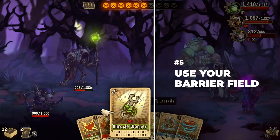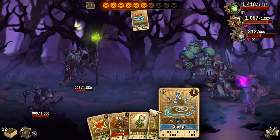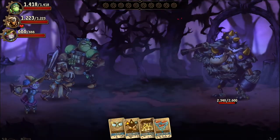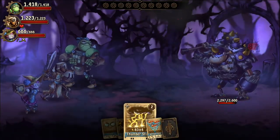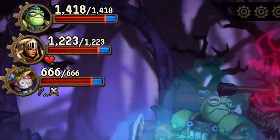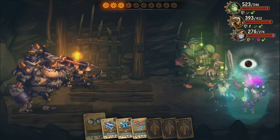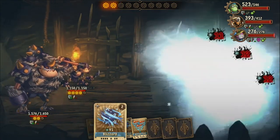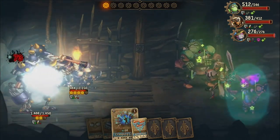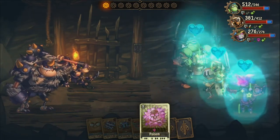You probably noticed early on the importance of Copernica's Mana Barrier and Galeo's Mend to keep your party alive in tough battles. But it's Copernica's chain attack, called Barrier Field, that's an even bigger lifesaver. It gives each of your allies a Mana Barrier worth 20% of their health for up to three turns. When facing a particularly tough batch of enemies, I would consistently save up on Copernica's Strike and Upgrade cards just so I could cast Mana Barrier every three or four turns. Think about it — if you cast this five times in one battle, you just doubled your entire party's health for that battle without casting any extra cards.